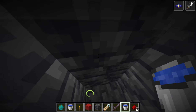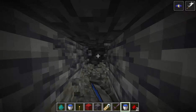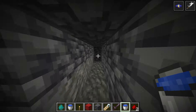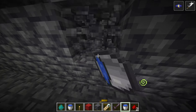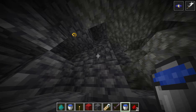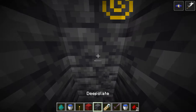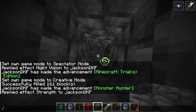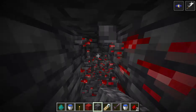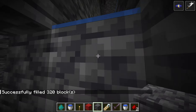Dig out a room starting from these two blocks - you want to dig out about ten blocks in this direction, and nine blocks in the other direction. Then build down four blocks deep. Use slash fill to clear it out quickly.